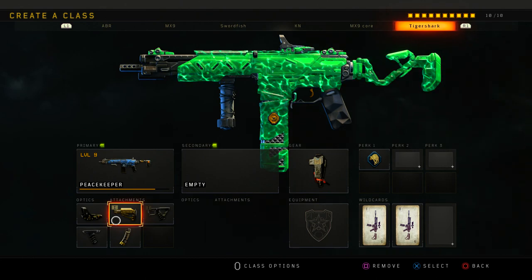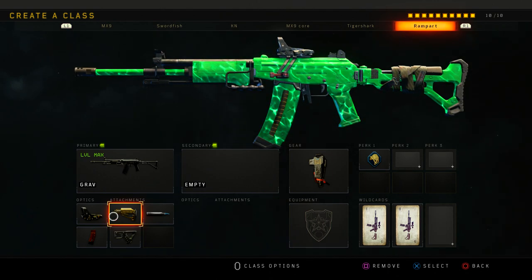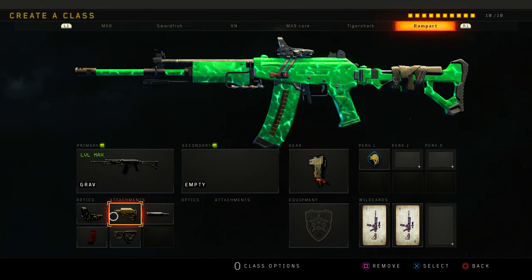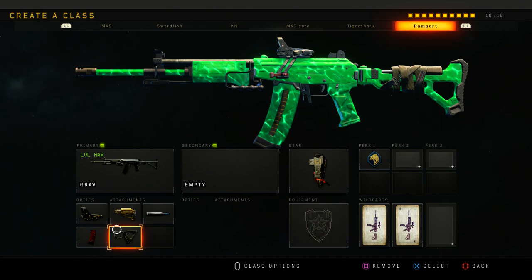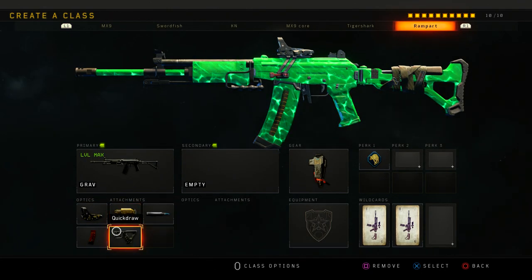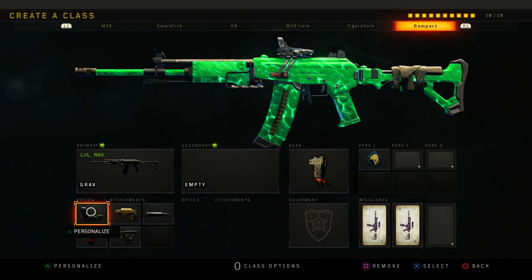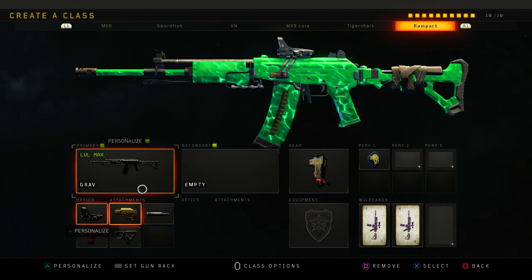Then the last class is the Grav — the Galil — probably one of my favorite assault rifles to use. It's such a good gun. I wish it had ELO but that's okay. I use stock, FMJ, quick draw, and extended mags with reflex. It's a machine in hardcore and even in core it's amazing.